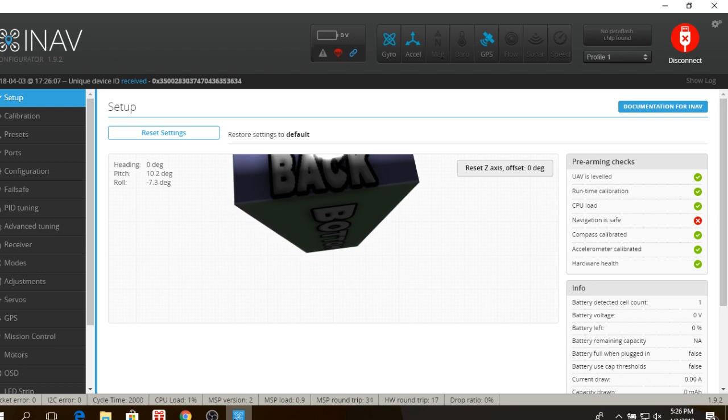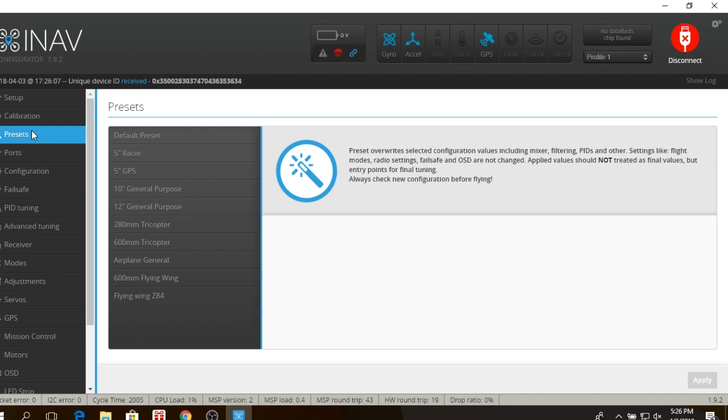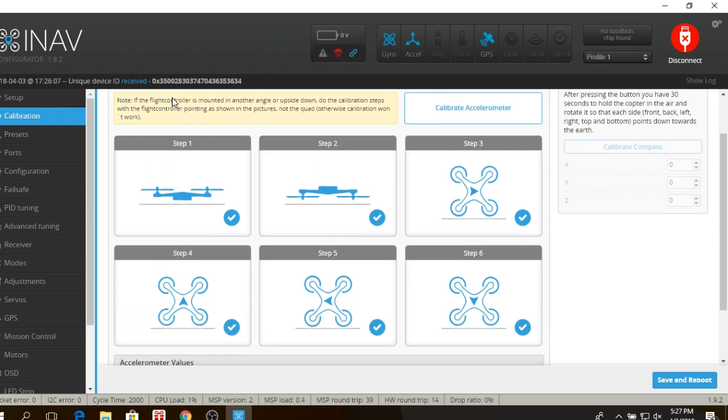The first thing you're going to see when you connect to iNav, if you've never used it before, is a multirotor. When you go from Setup into the Calibration and Presets tabs, this is where you select whether you're going to be doing a plane or a multirotor. Most of us flying wings are using either the 600 or the Z84 preset — I really haven't found much difference between the two. The PID values are different on both of them, but I've been playing with my own PID values as well. First we're going to look at the Calibration tab.